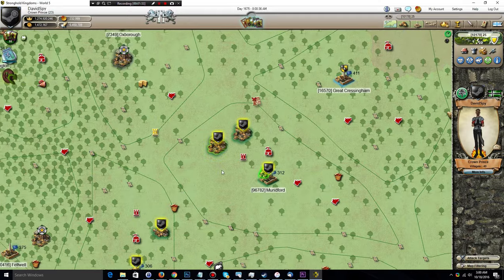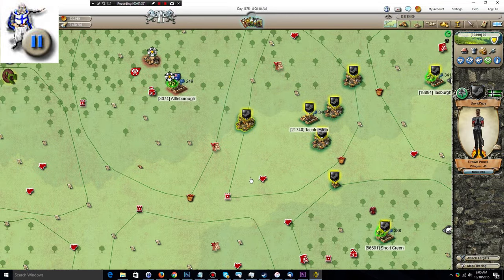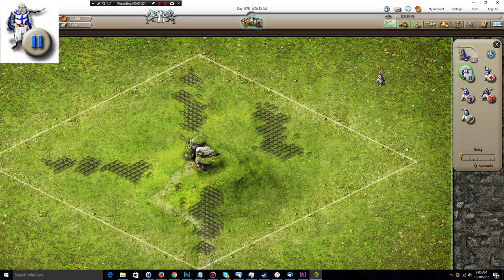First up we're going to do the delay tactic. I'm going to find a village that I have a captain in and I'm just going to experiment here on a wolf lair. You have the captain on the right side of the screen with the rest of the troops as it generally tends to be. Place them down and then you're allowed to adjust — if you have the relevant tactics research here you can adjust them and adjust the number of seconds it will take before the trigger.